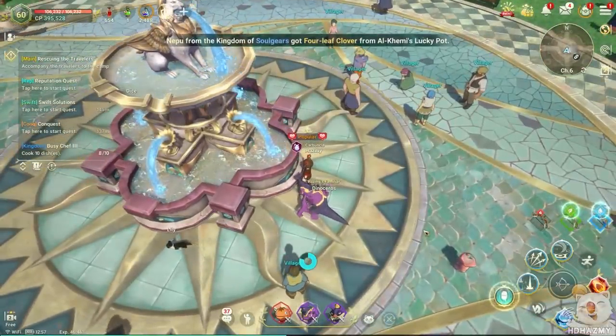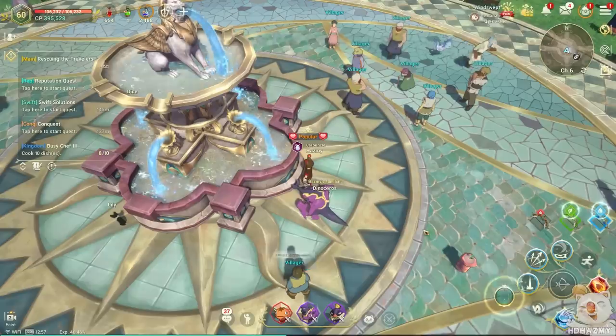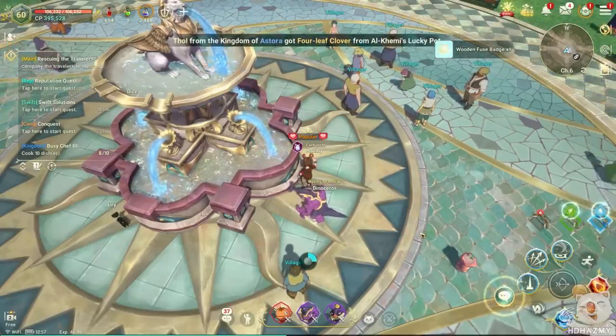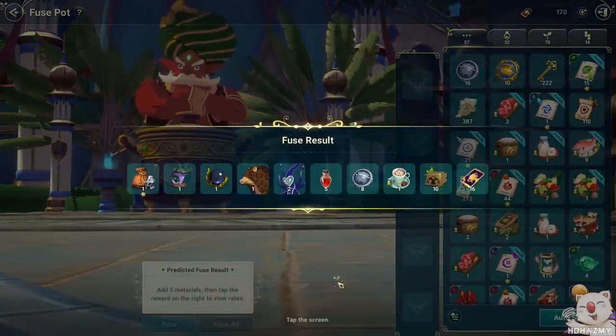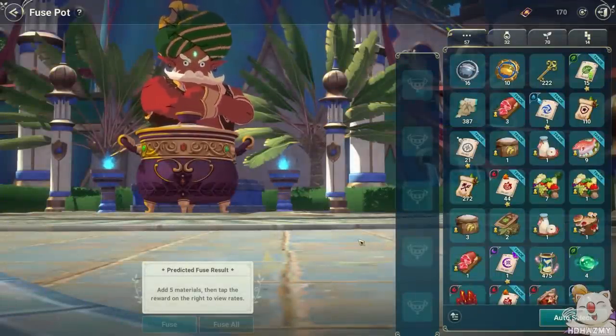Just kick those pots, trees, water the plants, and throw coins into the fountain until you no longer gain fuse badges, and you're done for the day. I personally like to use only the badges, not wasting anything else like the field boss essences people have been recommending. The game is a long-term slow-progression MMO, so we aren't really in a rush to get everything from the Genie immediately — just take your time.